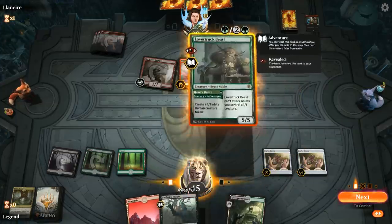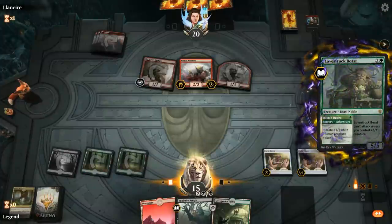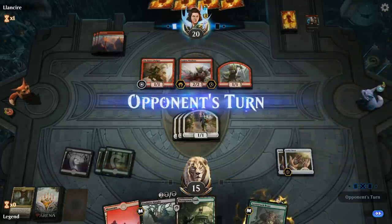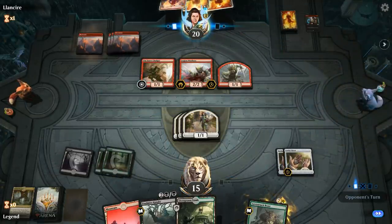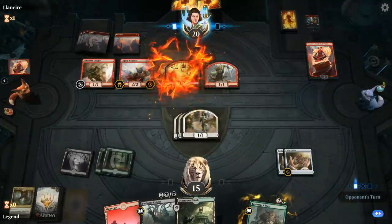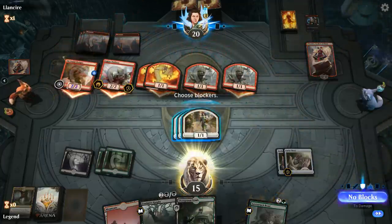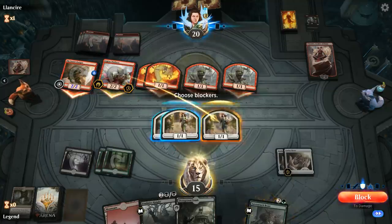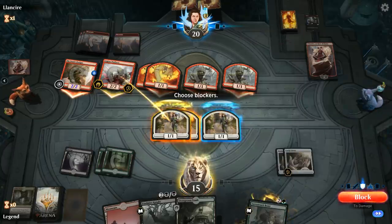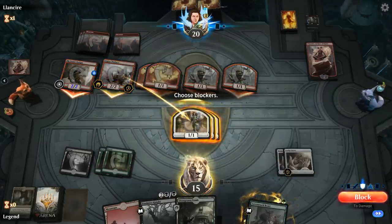I don't want to use the adventure on the Foulmire Knight, and just casting the Foulmire Knight is kind of unexciting. We've got some 1/1 tokens now. Chandra, Acolyte of Flame can get back a Shock or make some 1/1 tokens — these little guys are great! I'm happy to double block the Legion Warboss, and I might as well triple block in case of a Shock. I don't really want to trade for a Goblin since I still need a token so the Beast can attack.